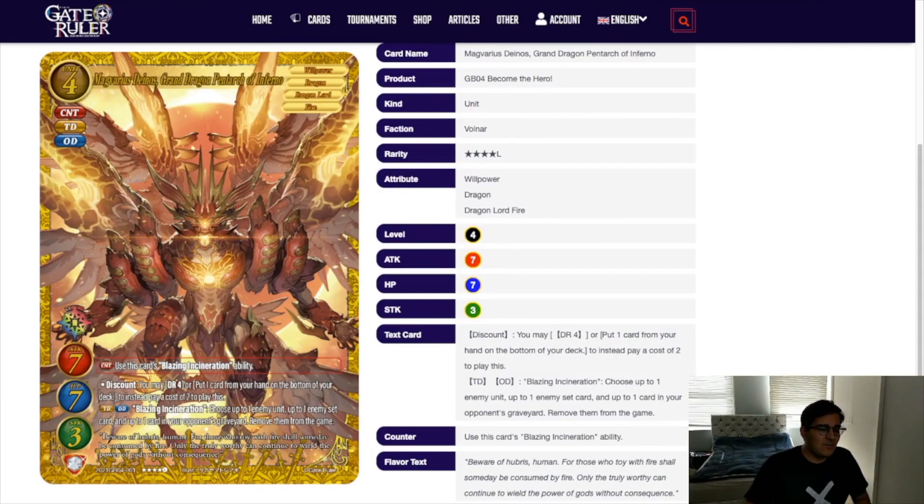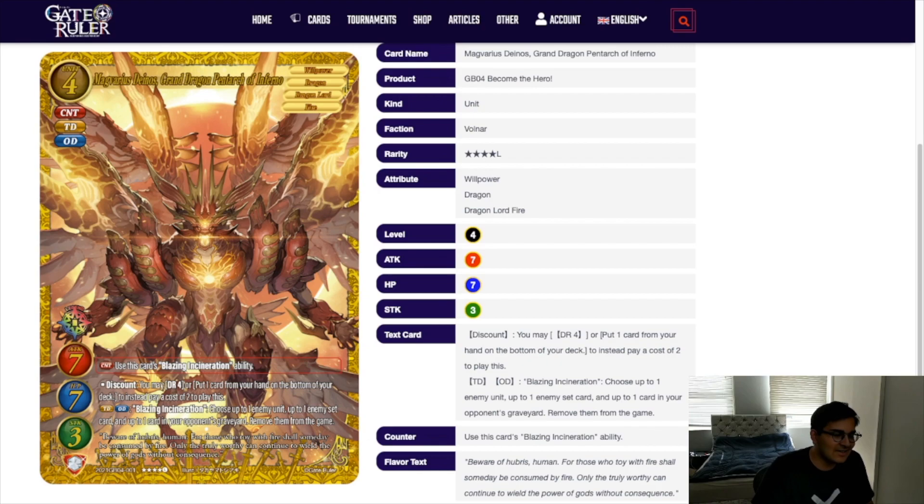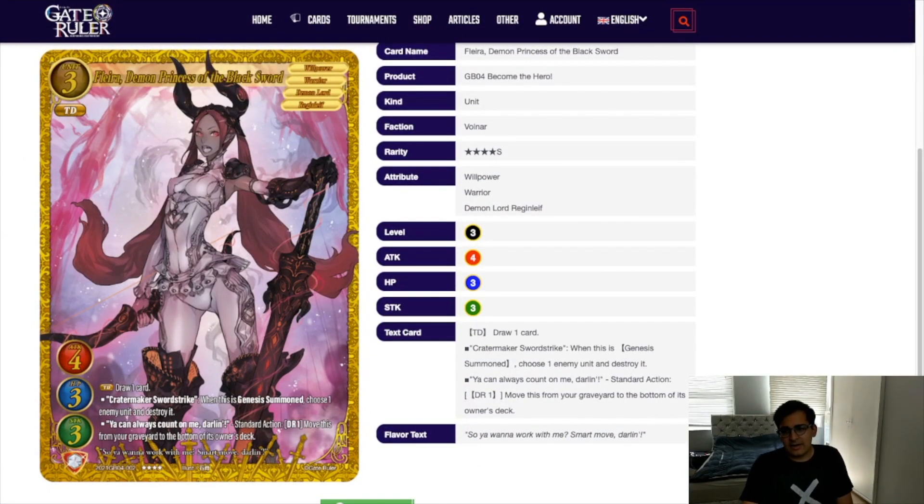We are doing Volnar today, and we begin with the legend Mag Varius Danos. This card is obviously very strong, being able to nuke three separate things. Realistically it's usually going to be one to two things that actually matter. Banishing cards from your opponent's graveyard is fine, and being able to remove an enemy unit from the field is really big. The enemy set cards is less likely to matter — it would be nice if this could hit fields as well. On balance it's pretty good though, a 7-7-3, very nice stat line, good counter, good OD, good TD. Generally you're going to be using this in genesis summon decks.